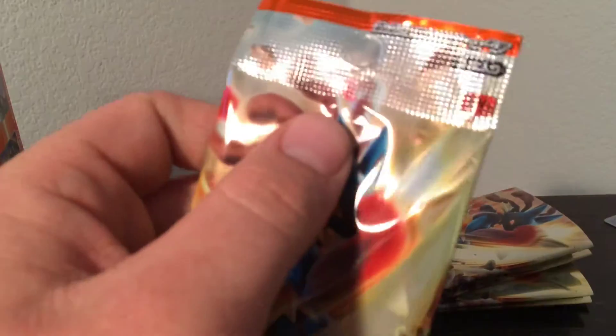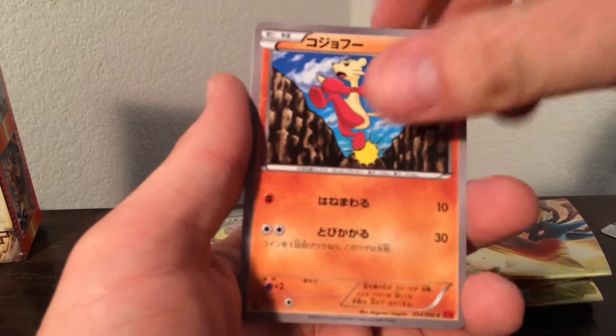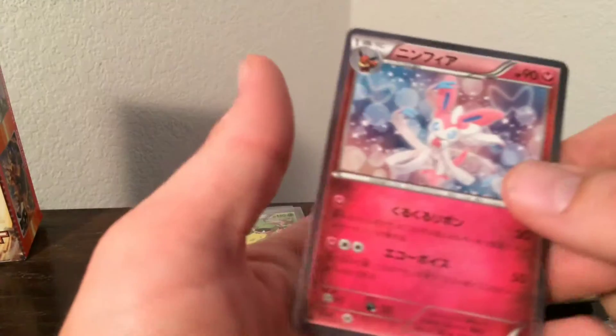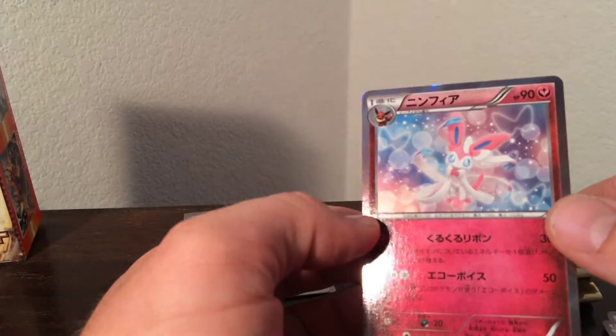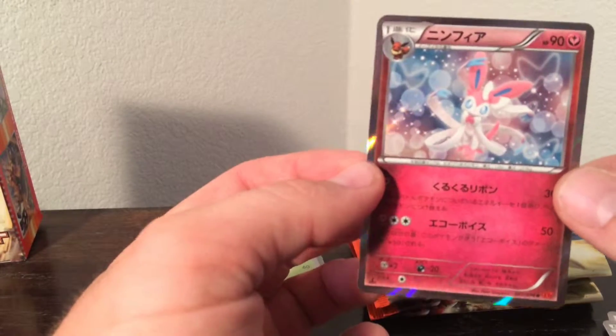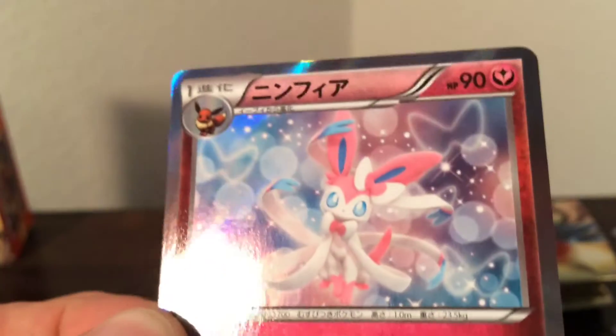Last pack here — hopefully we can pull something sweet. There's a nice Glaceon. Minccino. Weepinbell. Eevee. Nice — holo Sylveon! That's a cool card. That probably is my favorite holo in this set so far. Pretty cool. See if I can get a close up here — look at that awesome background. Very cool card.